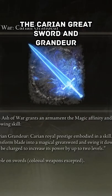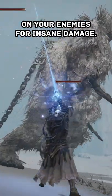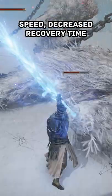The Carrion Greatsword and Grandeur will see you summon this massive Spirit Greatsword that can be charged, slashing down your enemies for insane damage. This also has an increased cast speed and decreased recovery time.